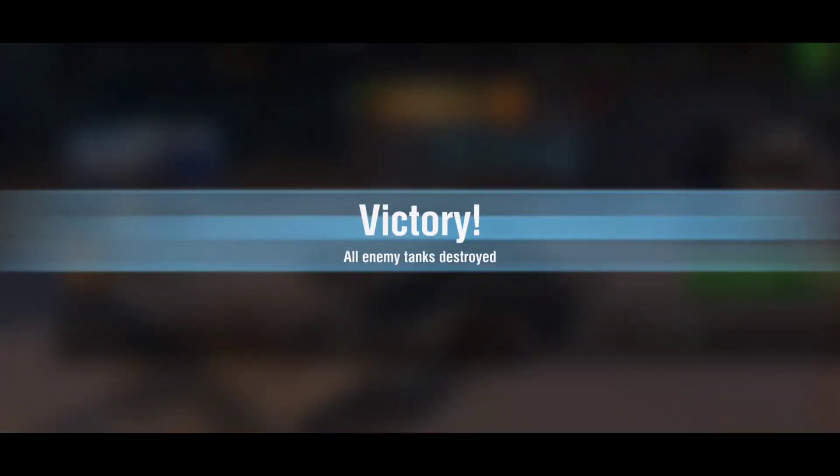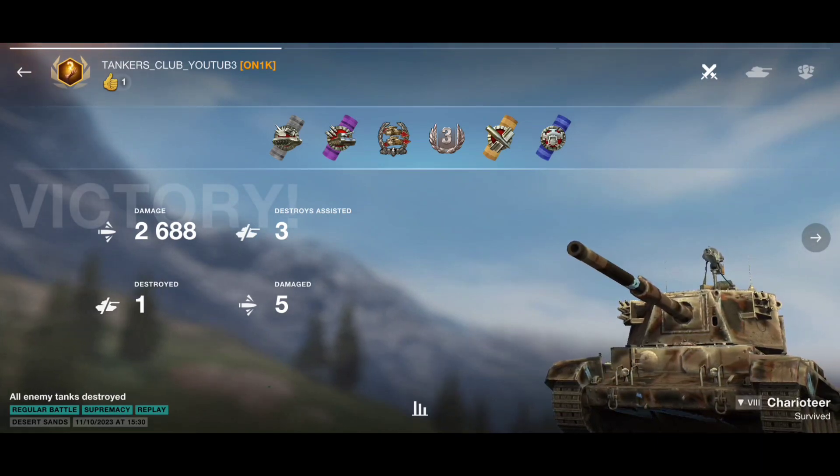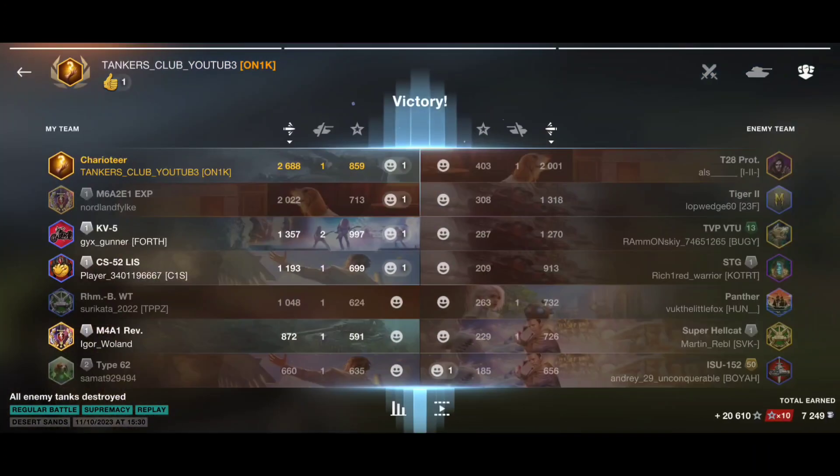In my opinion, this tank in the right hands is exceptional — but you always need to keep in mind that we have paper armor, so we need to play very sneaky while at the same time being aggressive. Use your speed to surprise the enemy — sneaky and aggressive. It's a really difficult combination; maybe only skilled players can achieve it. But with that combination we can really perform great battles, going for 2.7k damage in this battle as the best player on my team.